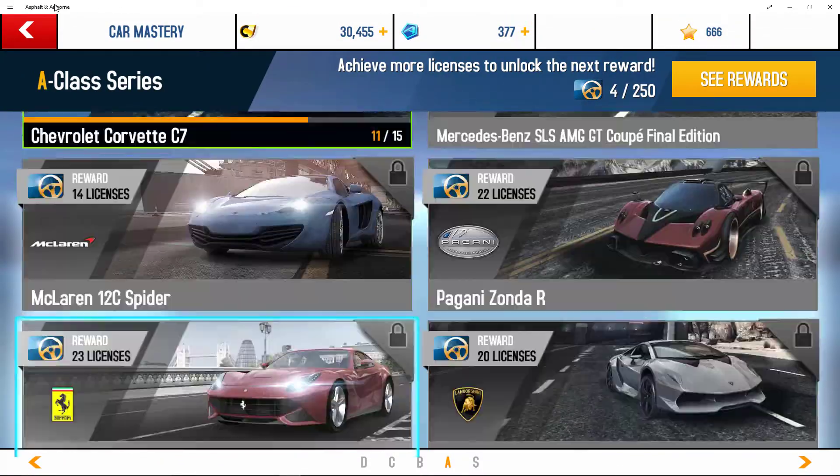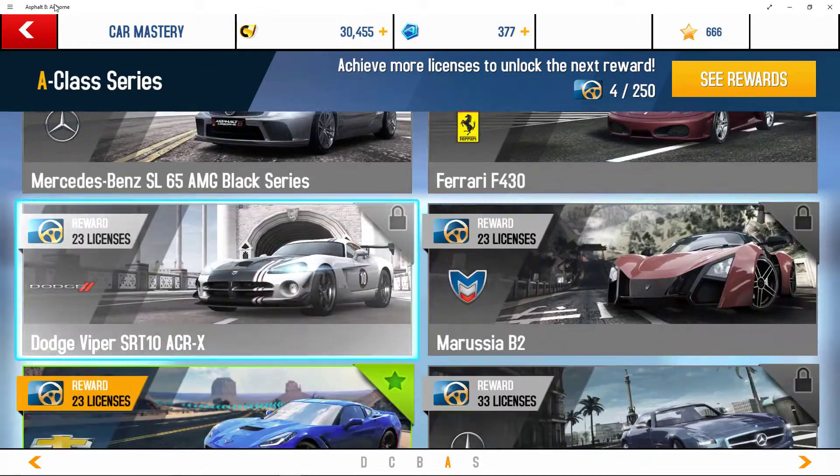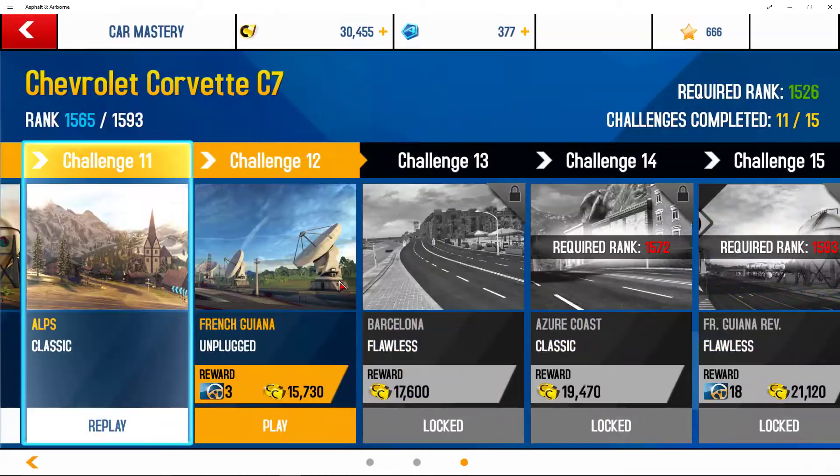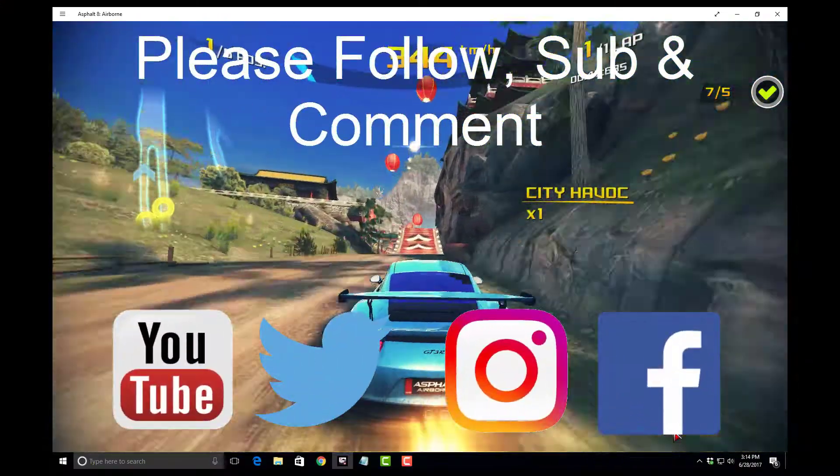Unfortunately, the only car I have in Class A besides the Lamborghini is the Corvette, and I'm already at number 11 — and there are no free ones. These are nice though; you can see I can earn some cash by doing these events.